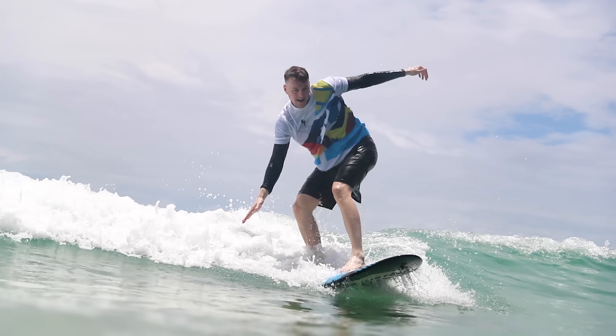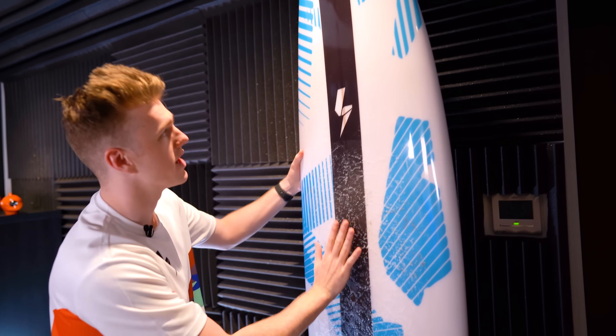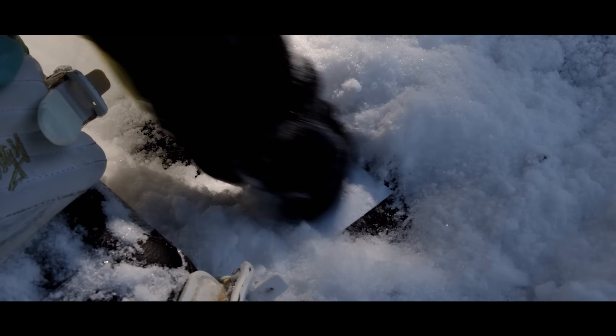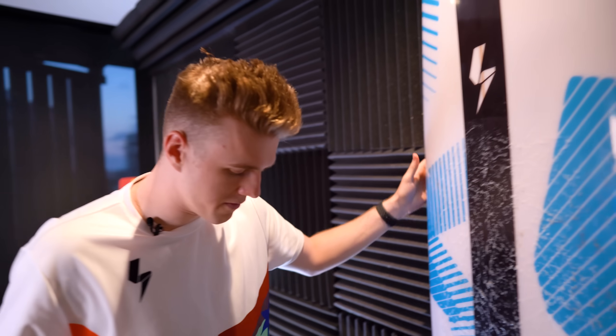First up, we got the Power surfboard. This is actually the one that I got to surf — really dope, it's still got a bunch of wax on it. We are giving away two of these to random people who purchased the Power to Play drop. There is a white one and a black one, and there are also snowboards you can win. We went really crazy with this drop. This is going to be in the back of all the videos.